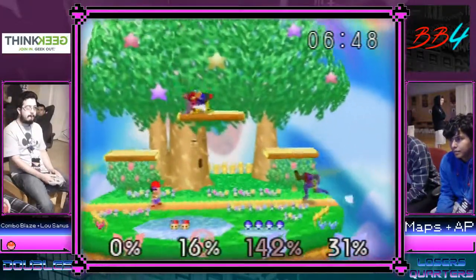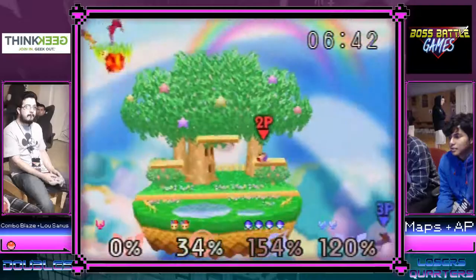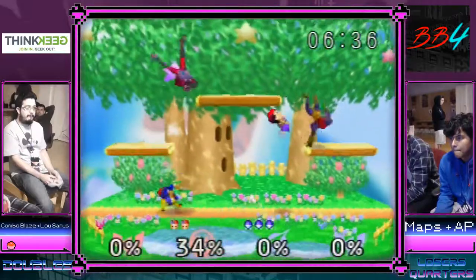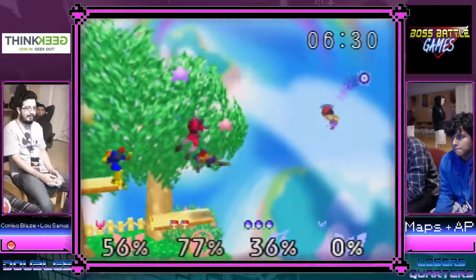Combo has these crazy Falcon kicks — he'll do it at the beginning of the game because you can Falcon kick from one platform to the next and neutral there before you hit the flat. He did that in the last game. Combo gets a standard combo on two people at the same time — they're back in it. They're down a stock but they're definitely in it.